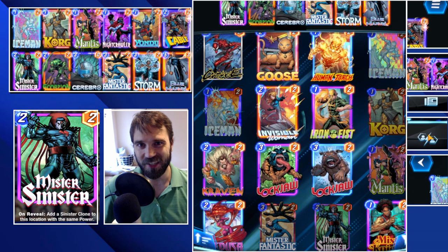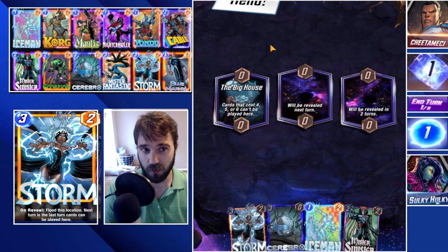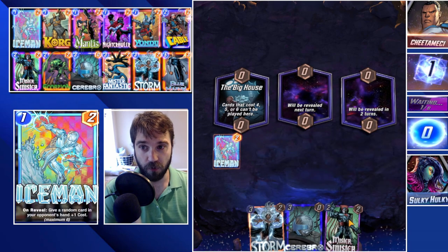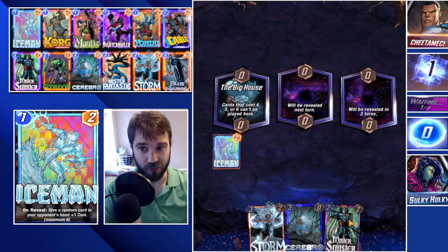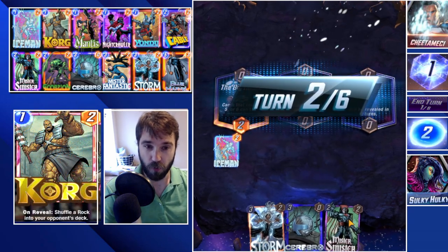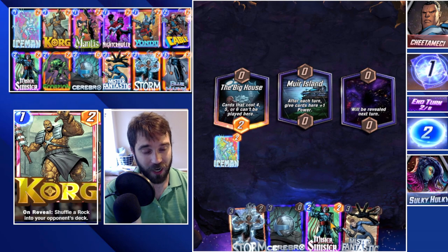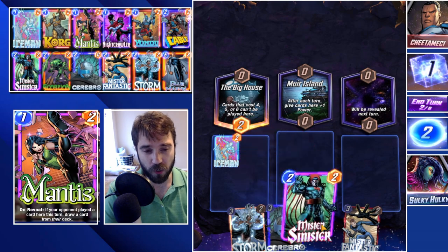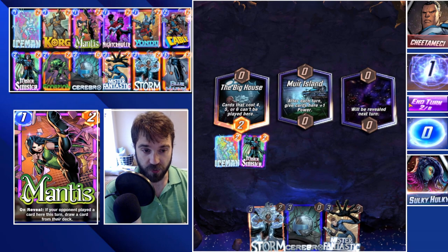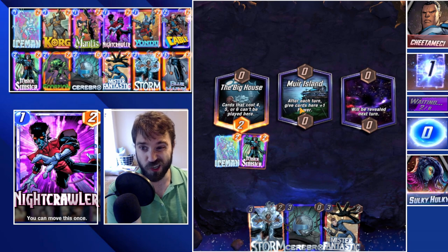First up we have Cheetah Messy. We get a pretty good advantage with the Big House location because four, five, and six cost cards can't be played there — the only thing we can fit in that lane is our Blue Marvel. The Crimson Cosmos and Mer Island are bad locations for us — we don't want to drop anything in Mer Island because it will gain power over time, ruining our power push in other lanes.